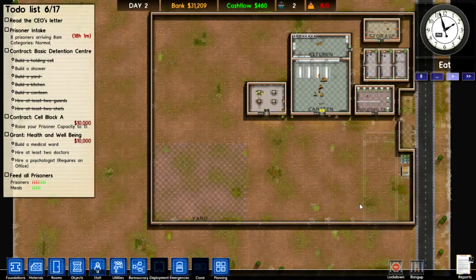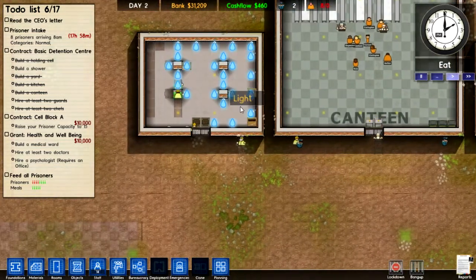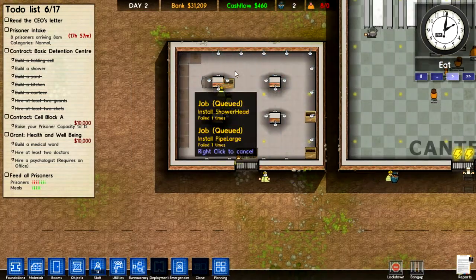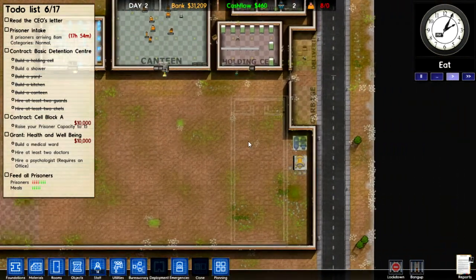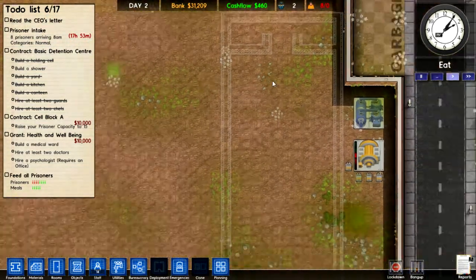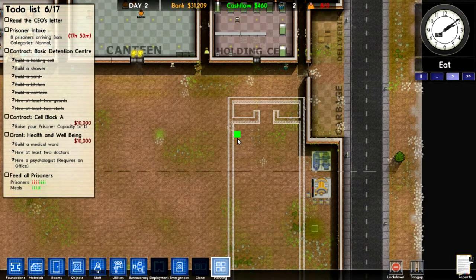So as you can see here, I've got a few prisoners, got a yard, my workers are working on this shower. I've got many shower heads — future proofing. Then here I've been planning for a cell block. And I'm lagging a bit here, but it doesn't matter.